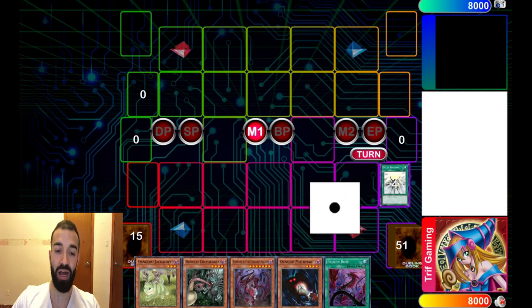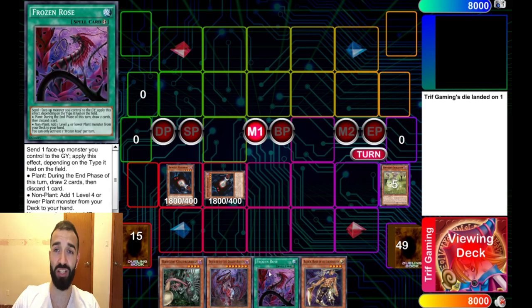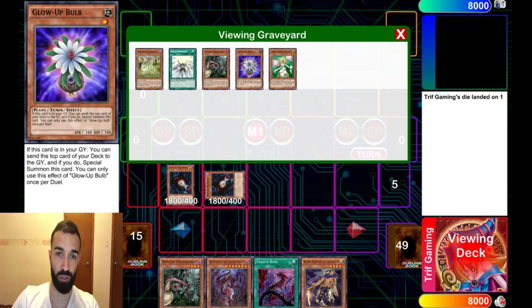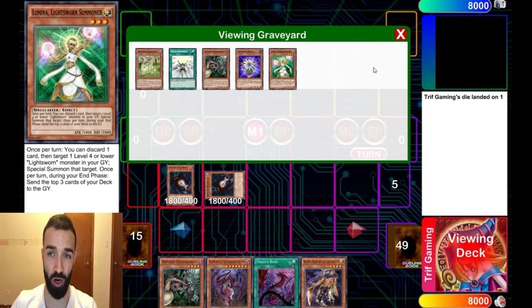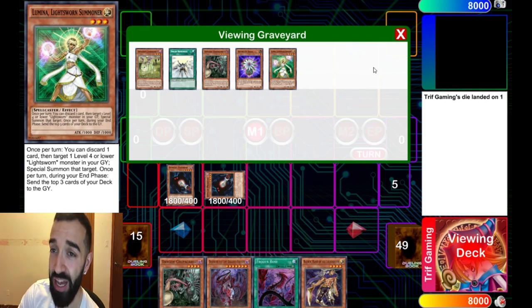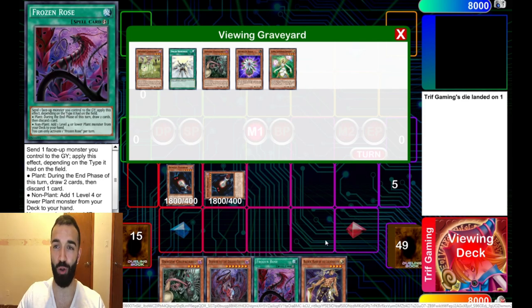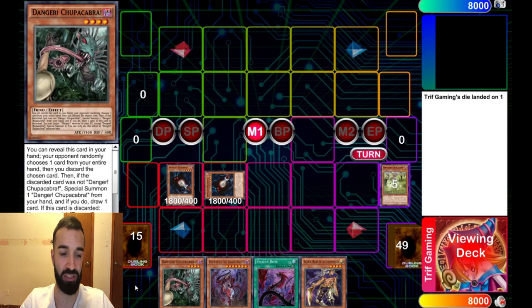The goal is to summon out everything. You have nine different ways to go into Scorpio. You're gonna end up using a bunch of Light Sworn cards to mill like 30 cards by the end of the combo — Minerva, Curious, Raiden. A lot of times you draw the power spells: Solar Recharges, Charge of the Light Brigade. If you don't open a Lonefire, you want to mill Lonefire or Scorpio, or add Frozen Rose. It's so damn consistent it's crazy.